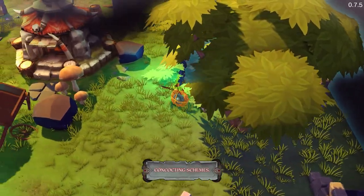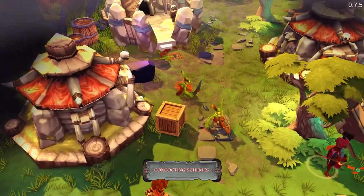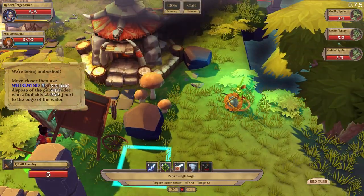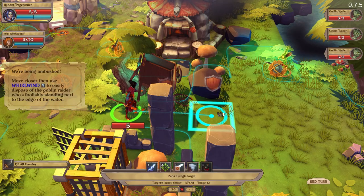In the tutorial everything looks so easy, right? There's another one, and another one, and another one. Bloody hell, how many of you? We've been ambushed. Move closer and use Whirlwind to easily dispose of the goblin rider who's foolishly standing next to the edge of the water.